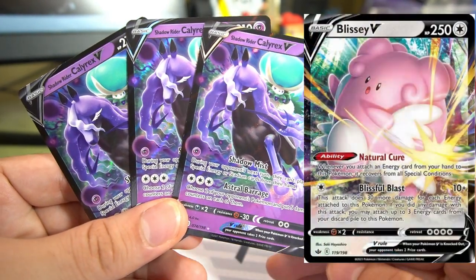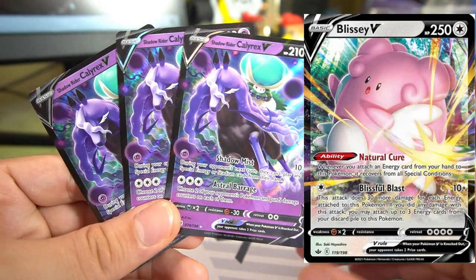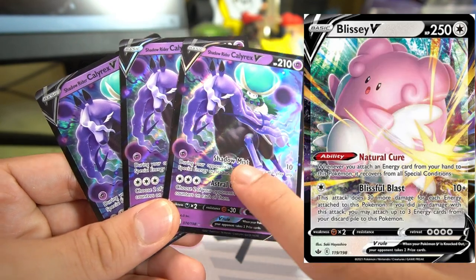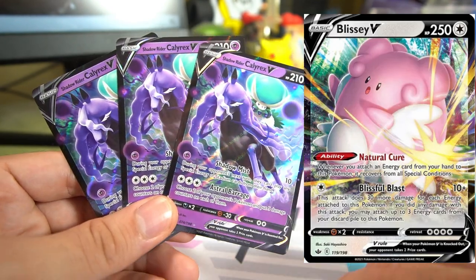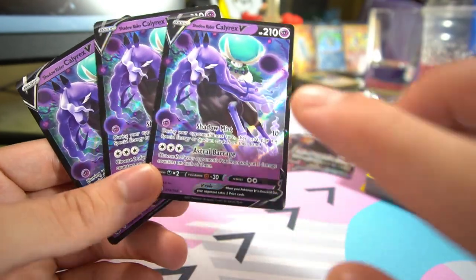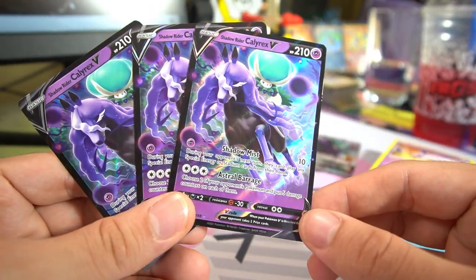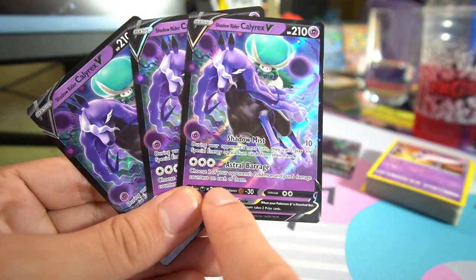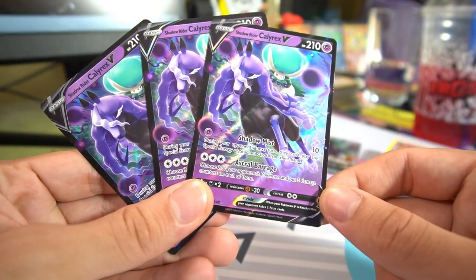I actually fought against a Blissey deck the other day and it only played special energies. Because I used Shadow Mist and they weren't able to stop me from using it again and again, they couldn't attach an energy the entire game. So it is a game-winning card if your opponent only plays special energy. The V also has another attack for three colorless energy called Astral Barrage — choose two of your opponent's Pokemon and put five damage counters onto each of them. Really good for cleaning up Pokemon you need to knock out.